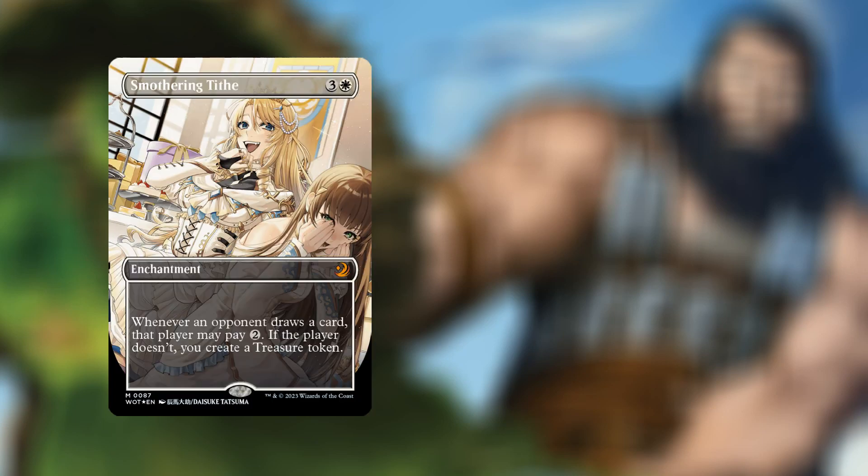In second place — and I'm very pleased it's not first — we have Smothering Tithe. For four mana — three and a white — we have an enchantment where whenever an opponent draws a card, that player may pay two mana; if they don't, you create a treasure token. That's going for an absolutely ridiculous $317.06.